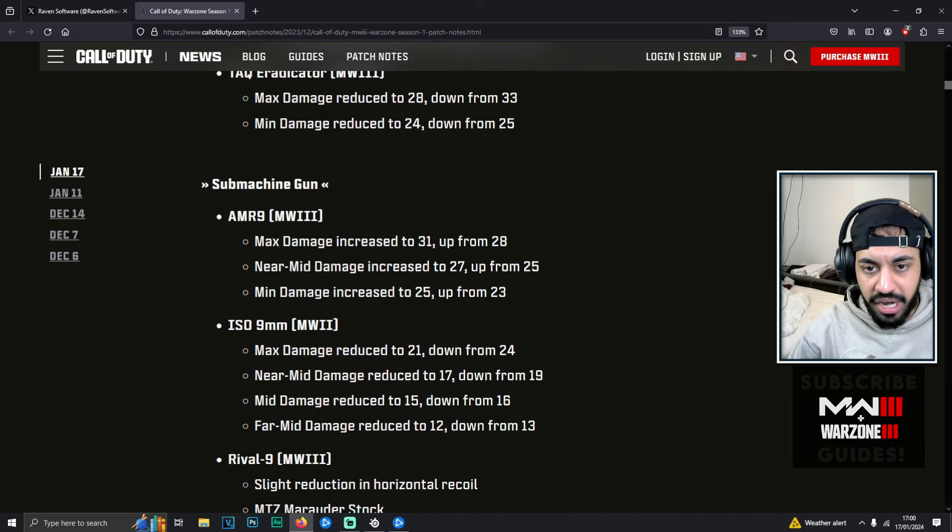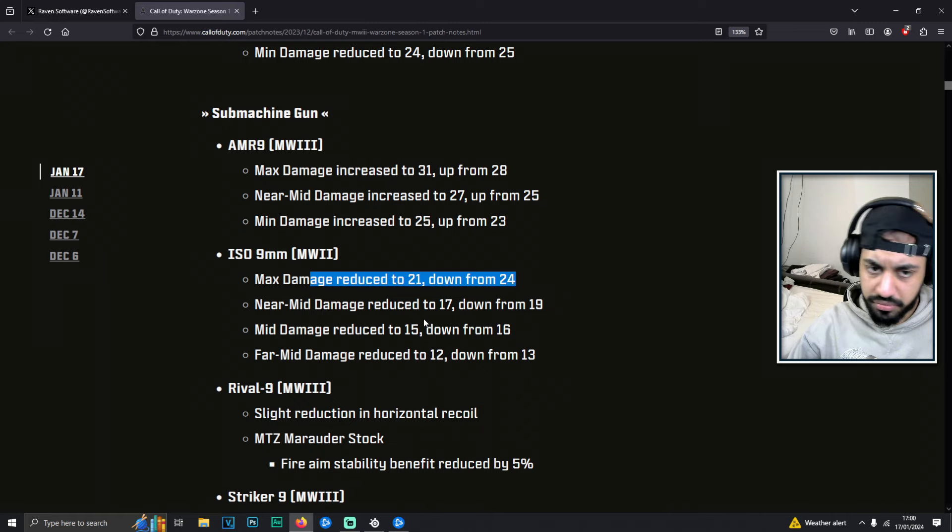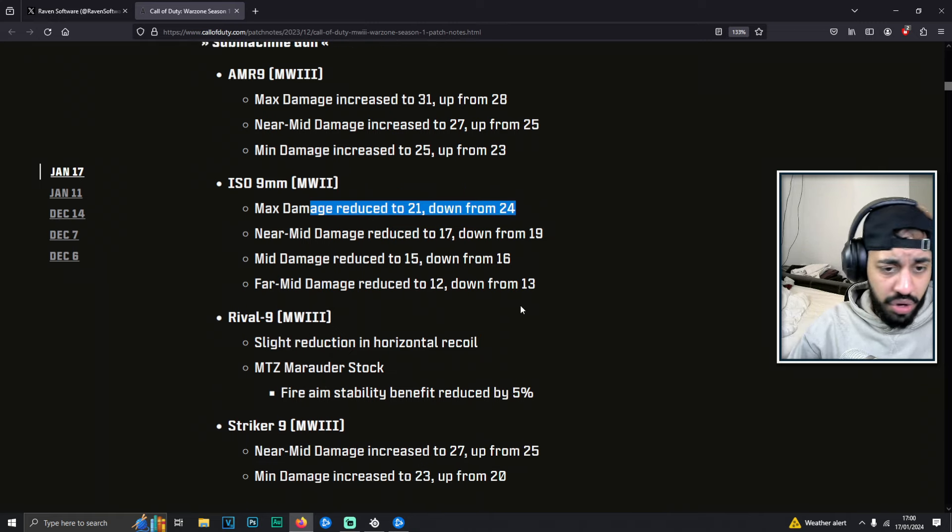For SMGs, the AMR9 got a buff and this is going to be super powerful now. It was already a super low recoil gun that was kind of good, but now I think it's going to be really good. The ISO 9mm got a damage reduction because it was one of the fastest TTK guns in the game, so now it's not going to be as viable. And when the Swarm gets nerfed that won't be as viable either.